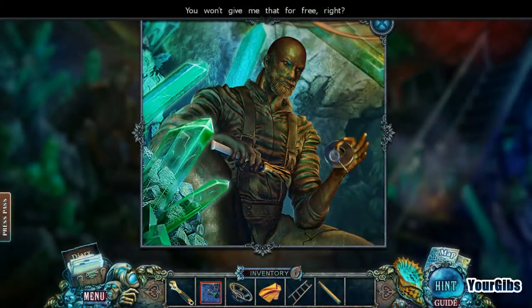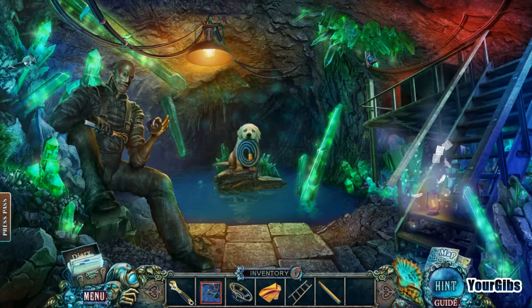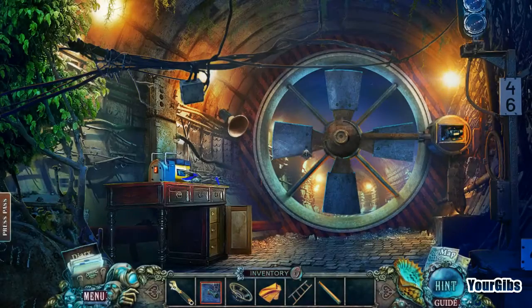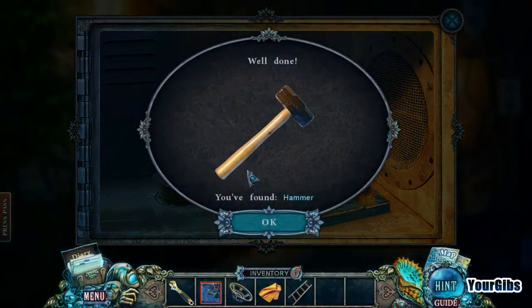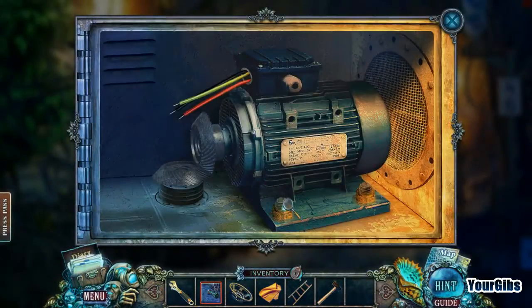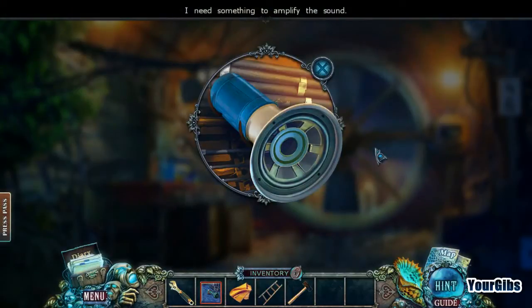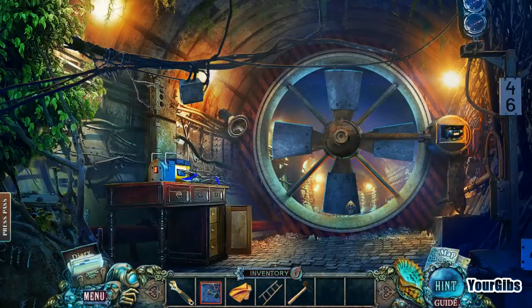Got yourself a shaft. He won't give me that for free. Lots of crystals down here. I'm just gonna pop back here and grab that sledgehammer. We still need some sort of oil or grease or something. The shammy might be able to do that — oh, never mind.